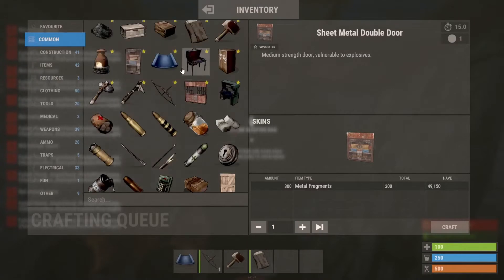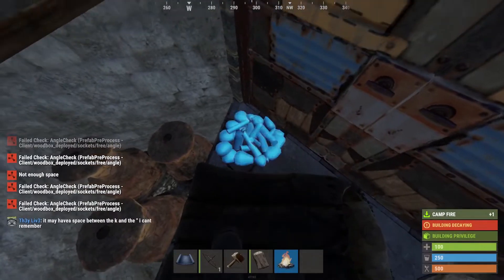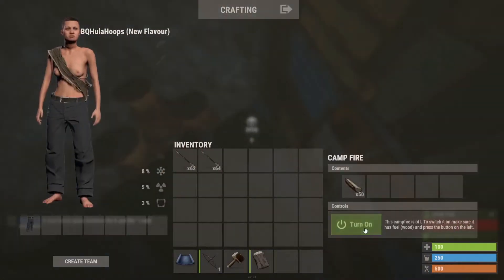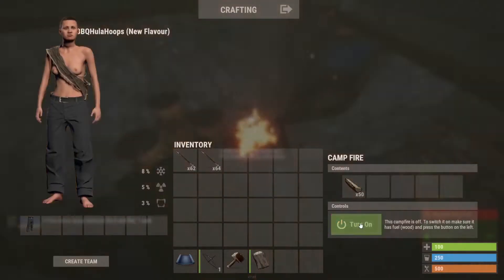You can also fit a campfire beside the first sleeping bag — that's a little bit of a light source if you need it, or just because it's extra five slots which could be pretty good.